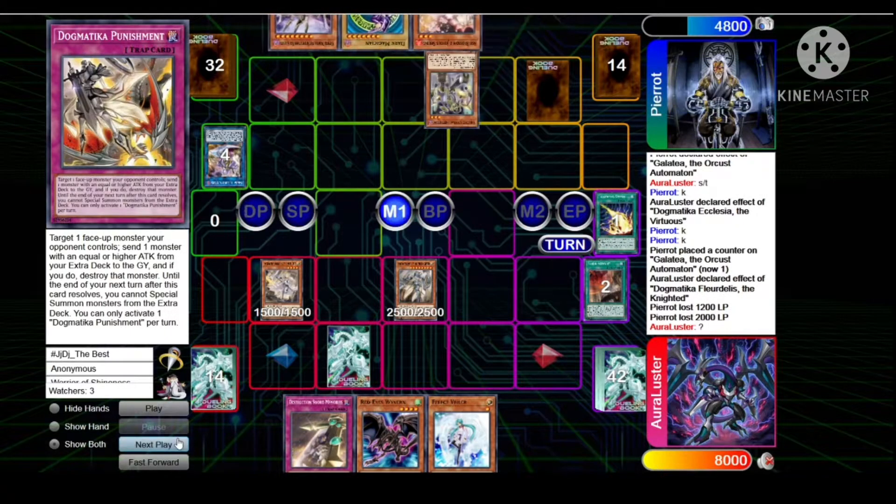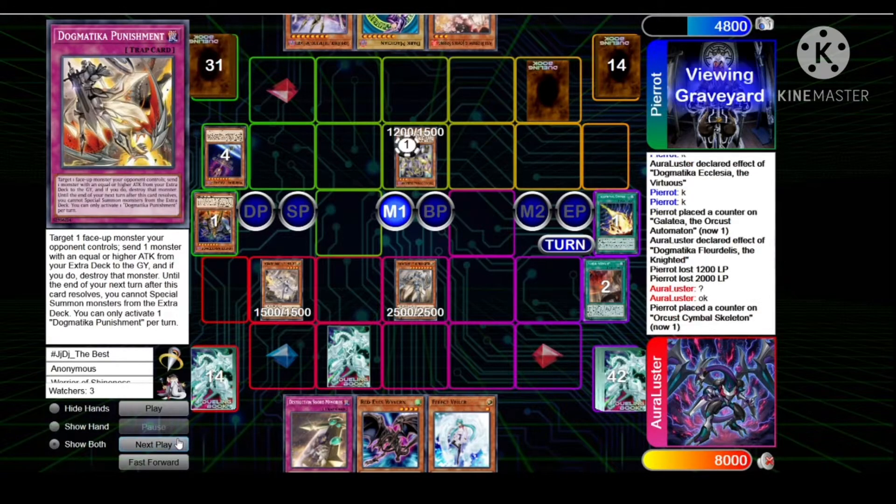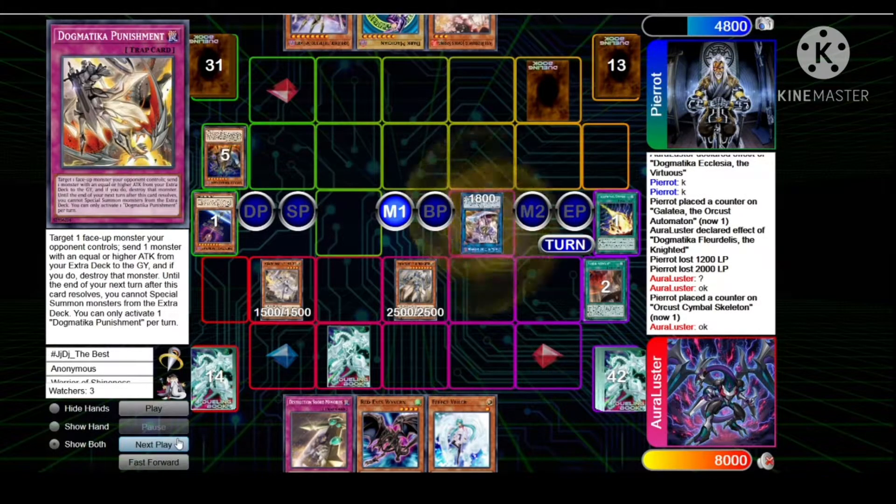Pierre draws Ash, normal summons Symbol. Uses Nightmare on Symbol, sends World Wand — World Wand effect brings back the Nightmare, makes Galatea. He's gonna activate Punishment.